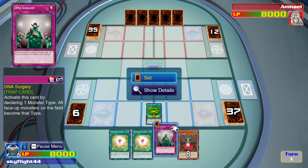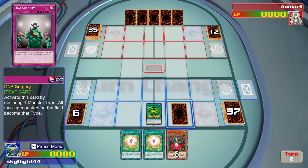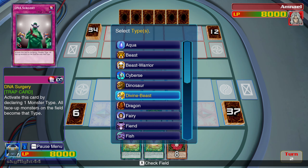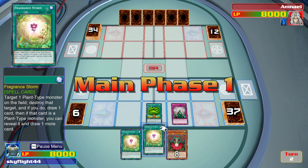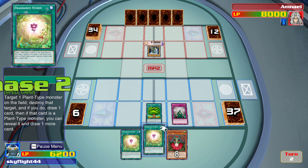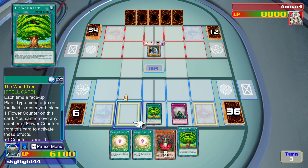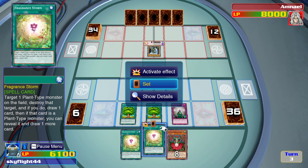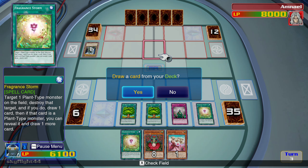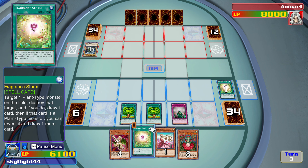Unfortunately I didn't open with any way of getting a monster onto the field. But next turn, if he doesn't take out DNA Surgery, I'm going to be able to just start taking out his cards, because this is not a once per turn. Fragrance Storm — yeah, we're going to be drawing another card.